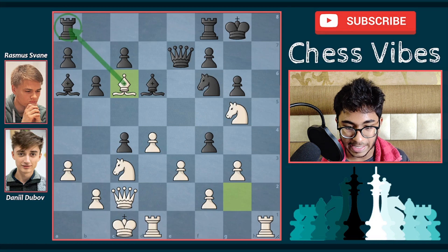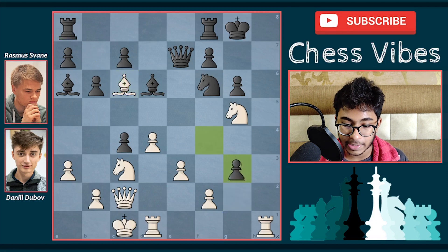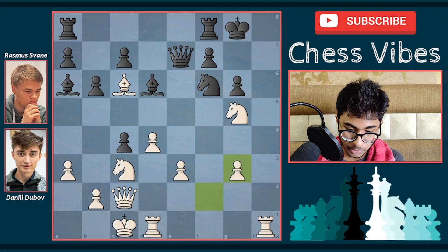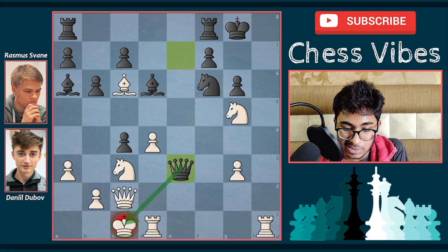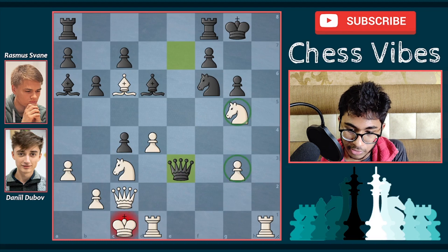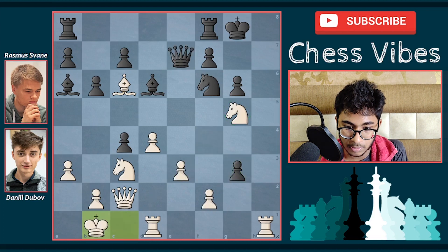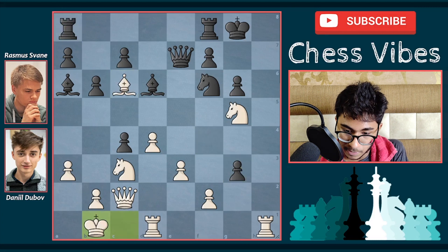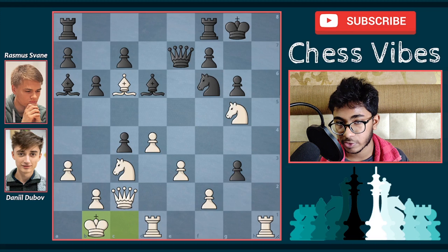Here comes bishop takes c6, capturing the knight and threatening to capture the rook on a8. After bishop takes c6, Swain played f takes g3. Here comes king b1 by Dubov Daniel — you cannot capture the pawn on g3 because now queen takes e3 check comes, and after that white's pawns are very weak, the knight on g5 is hanging, and it's a better position for black. That's why after f takes g3, he decided to play king b1, moving the king to a safe square and now going to attack on the kingside.